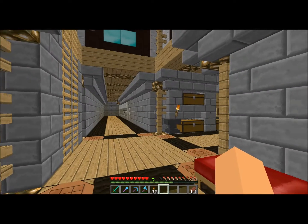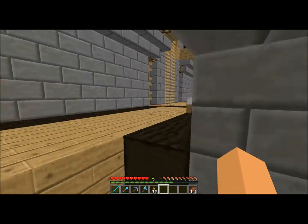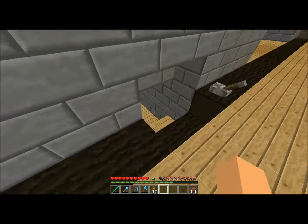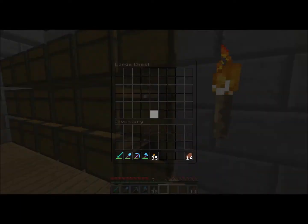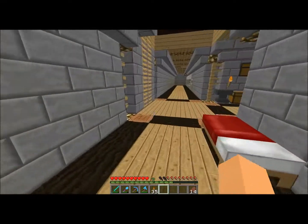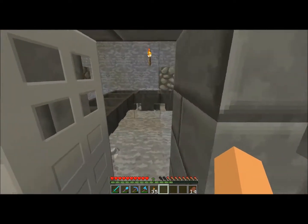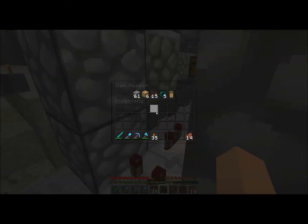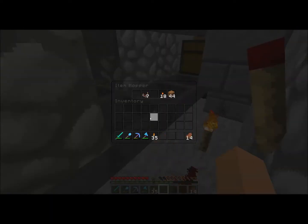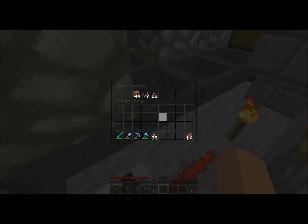There we go — I finished the whole system. I already threw in some stuff and the cobblestone is already gone. Let's see if it's here in this chest. It's extremely laggy. The cobblestone is coming through — there's some stuff here but most of it is spread out strangely across multiple locations.